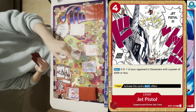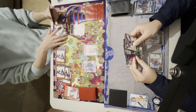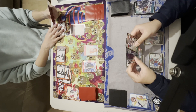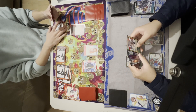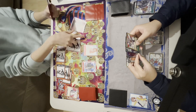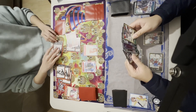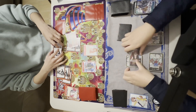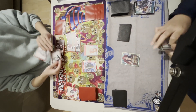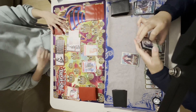My opponent rests 4 Don for Film Law, which reduces my 7-cost Kid's power so it can be destroyed by Jet Pistol — a very strong combo. But part of me is happy that he used that combo on the 7k and didn't hold it for the 8k Kid in my hand.